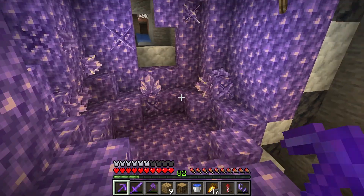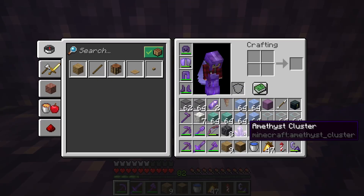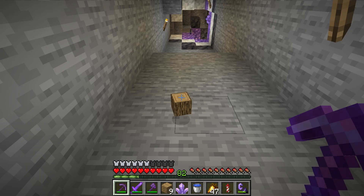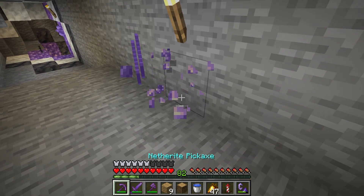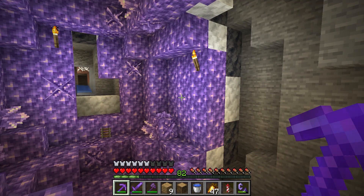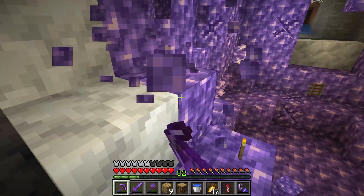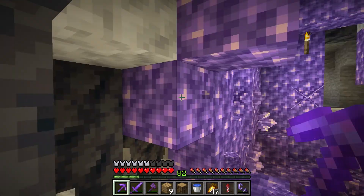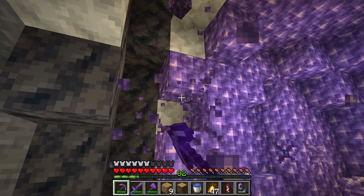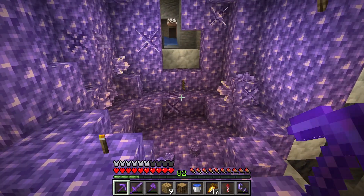They've made it very difficult in 1.17 to farm amethyst automatically because you really want fortune. When you mine it with redstone, you don't get nearly as much as when you mine it with fortune — you can get up to 16 or something. So that is the big difference. What we're actually going to do is mine out everything that isn't a budding amethyst block, and also mine out all of the calcite. That gives us the added benefit of getting a bunch more calcite, which is a block I really like. The ice and things might give away what else I'm going to do, but first we have to mine out quite a few blocks.